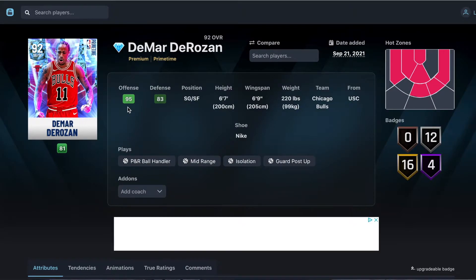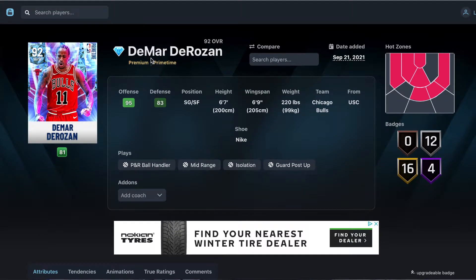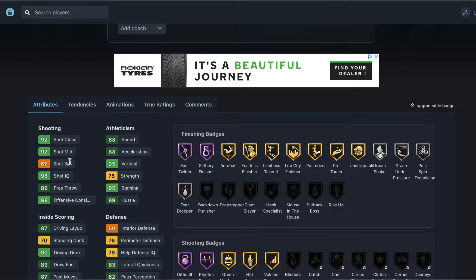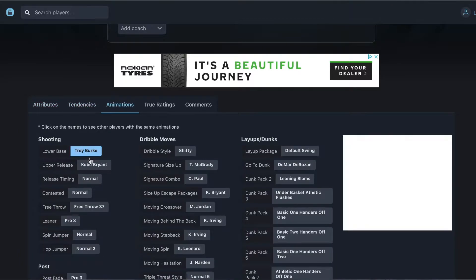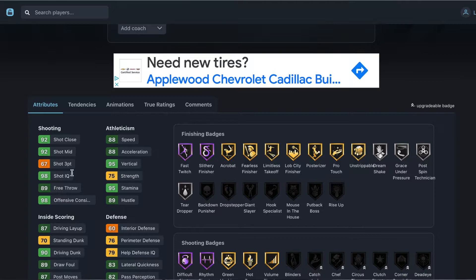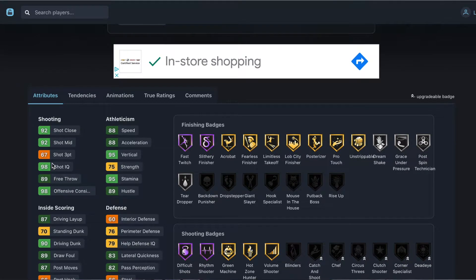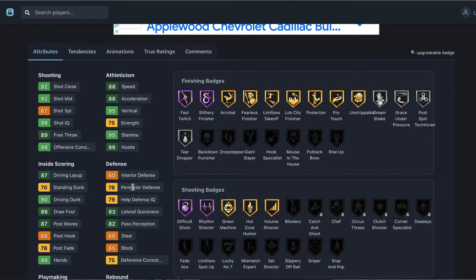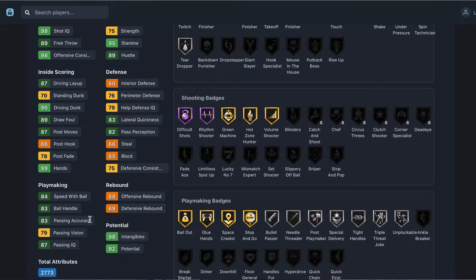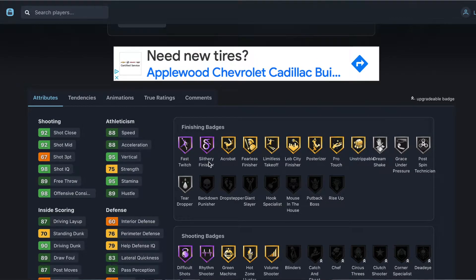Number eight could be controversial — it's DeMar DeRozan, shooting guard/small forward, six foot seven, six foot nine wingspan. Yes, only a 63 three-ball, but if you have a plus three or plus four coach, everyone has floor general or a dimer, and you're shooting corner threes with his release — Trey Burke/Kobe Bryant, the best release in the game — this card can still shoot from the corner. He's got 92 mid-range, 88 speed, 88 acceleration, great driving dunk, 83 ball handle, 83 passing.